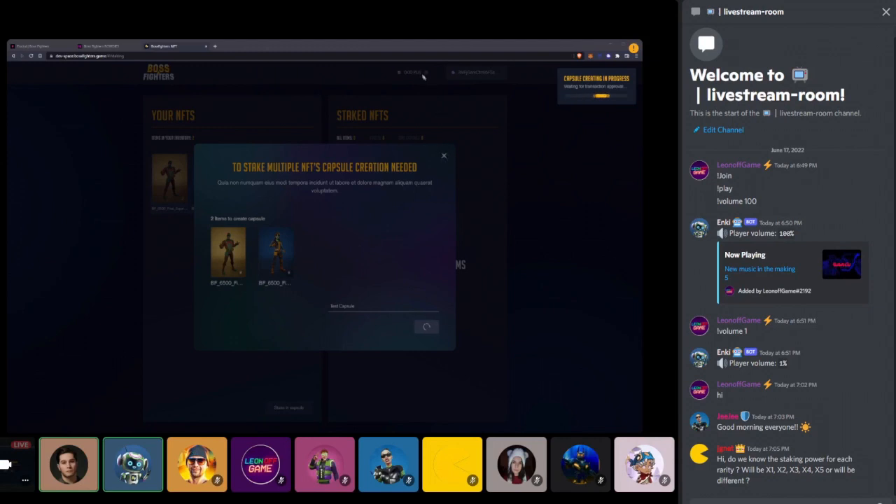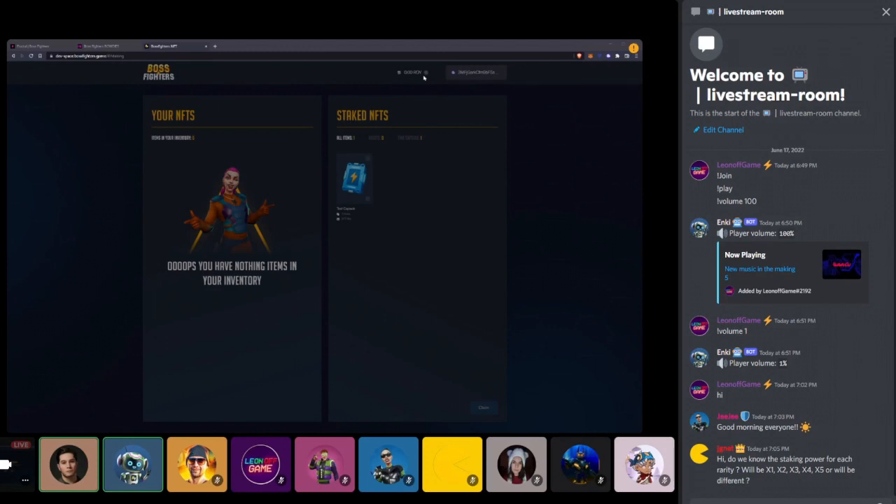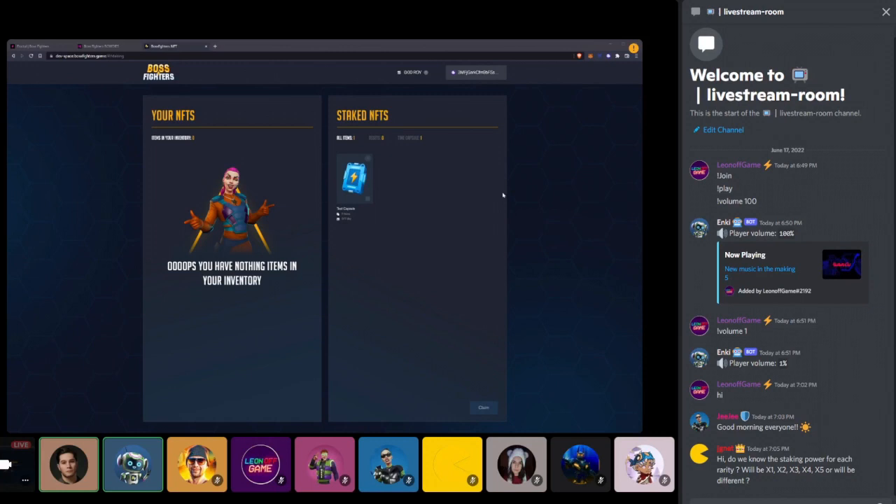By staking you generate special reward tokens. These tokens can be used to participate in a VR headset raffle, or swapped for Boss Fighters tokens once we launch the token — hopefully in Q4 when the market recovers, but right now with nine straight weeks of bear market it's not the right time to launch. Once we see a few weeks of green candles we can talk about TGE and IDO. There's also a minimum rewards period to incentivize longer staking — currently seven days.